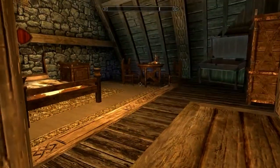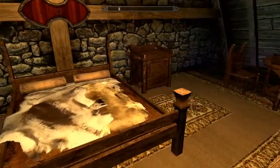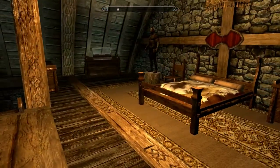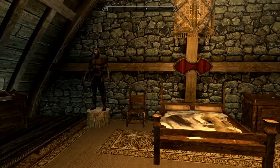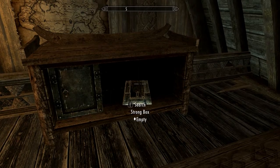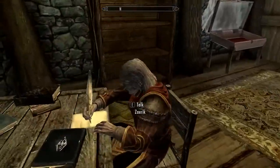Then you go upstairs and here's your bedroom. You have some basic stuff — dressers, your bed. But the most important thing: right over here you have your safe and the strongbox. I'm pretty sure you can store stuff in there without worry of it ever getting removed.